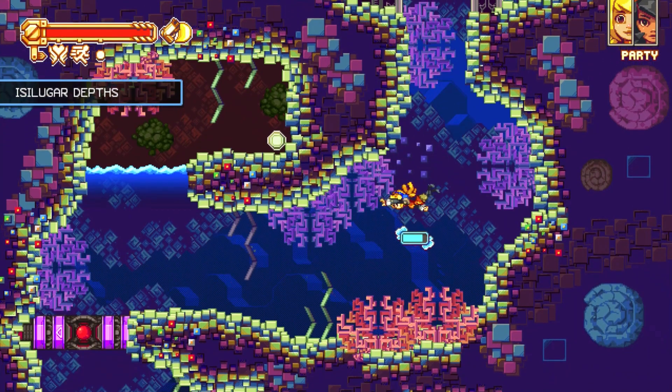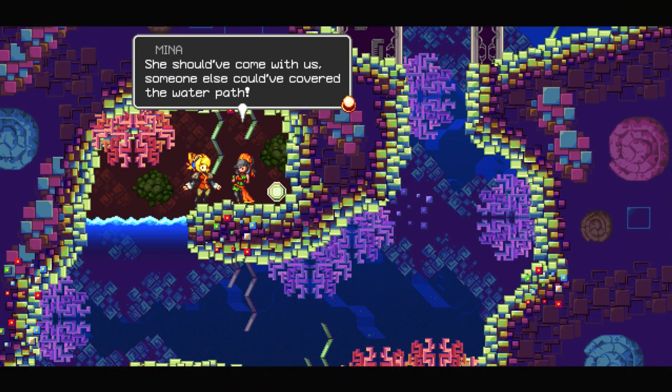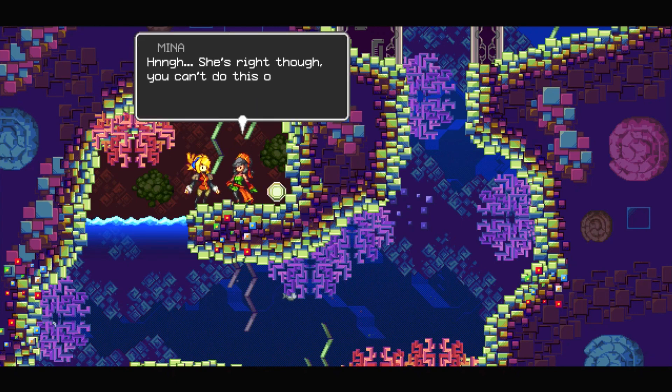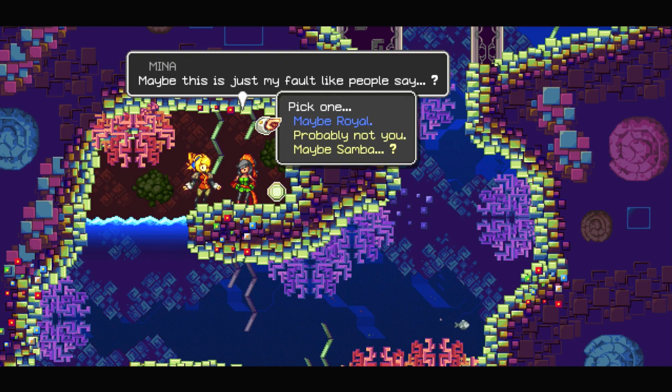Damn. They just pushed us. Damn it. He should've come with us. Someone else could've covered the water path. Gonna worry sick now. She's right, though. You can't do this on your own since they've never seen you down in the labs. We have to do this now, Robin. I stupidly brought in strangers to the town. Maybe this is just my fault, like people say.